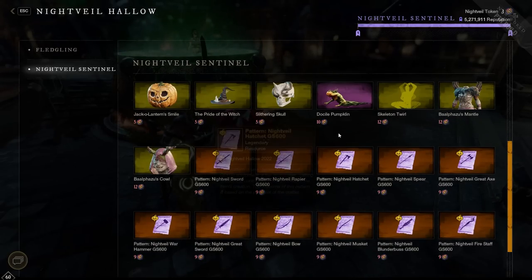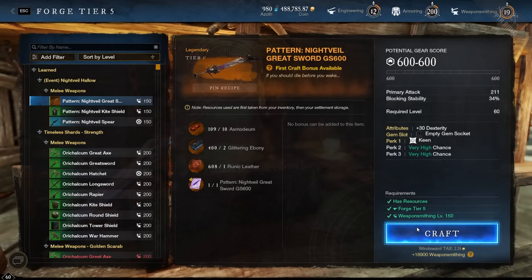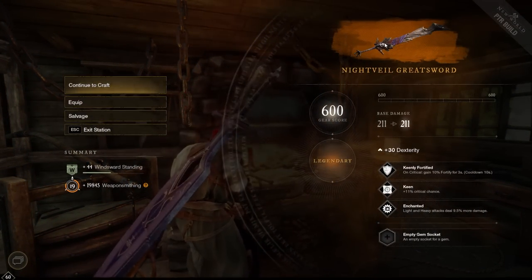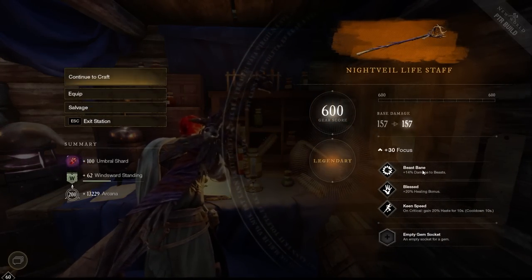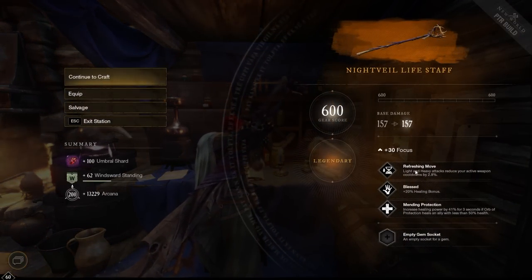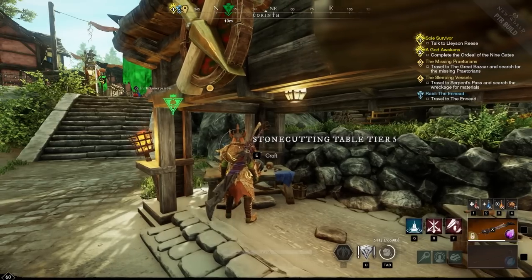Halloween event weapons — I'm going to play a quick clip of me crafting my second Halloween event weapon. I crafted two Life Staffs; the first was garbage but the second was best in slot. The patterns are super easy to get in the PTR right now, though I've heard there may be more to the Halloween event than what's currently shown. Look at those stats — I only crafted two or three weapons and got a best in slot. The materials you need are just the cooldown mats plus the pattern, so expect to see increased demand and prices on those cooldown materials.